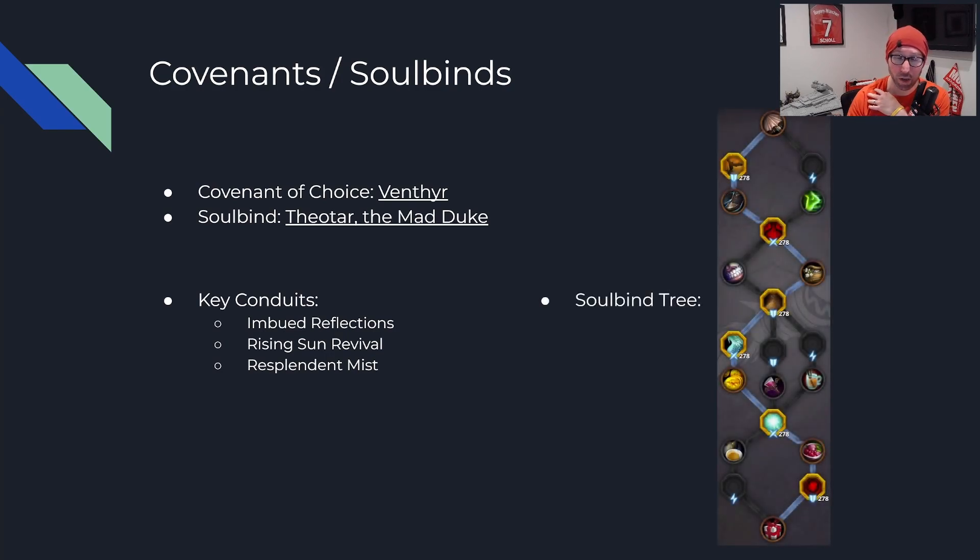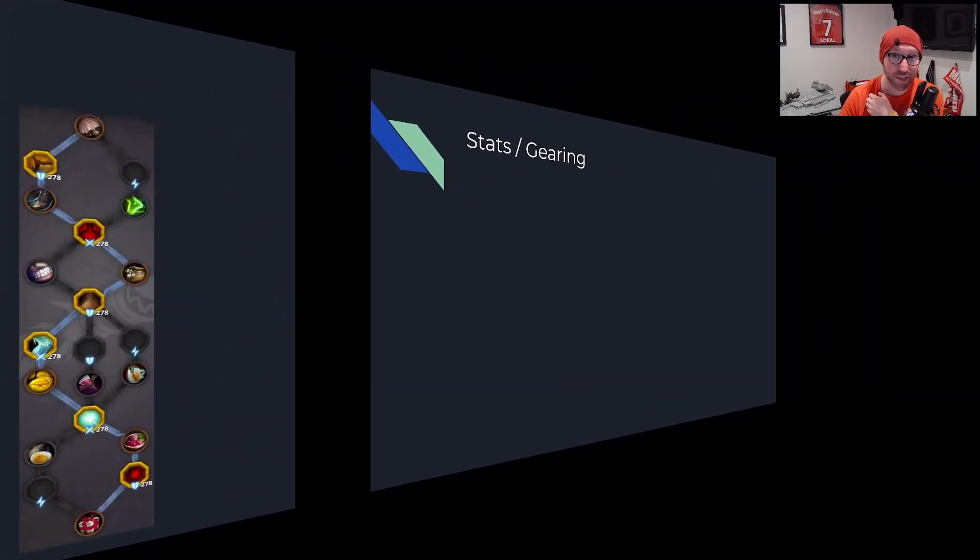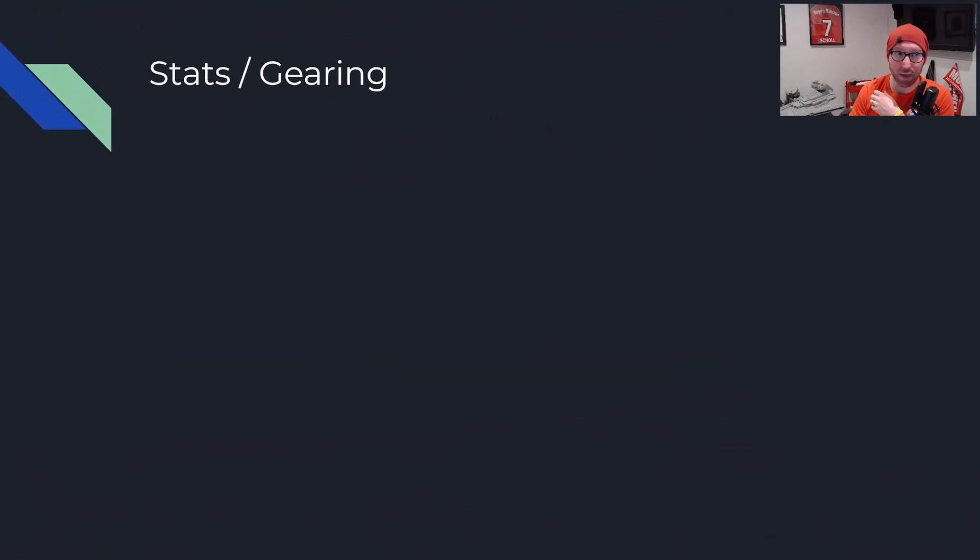A quick preview of the soulbind tree — it's fairly straightforward. You're targeting potency and endurance conduit slots when you can. The key thing is Tuning Mote in that middle row. As the tree splits, lean towards endurance or potency slots wherever possible. Pause the video to look at this tree and map it out.